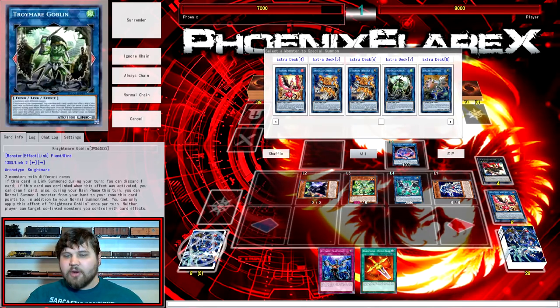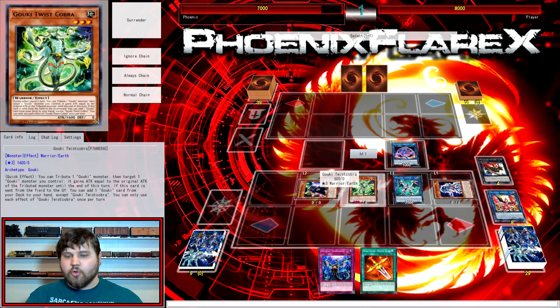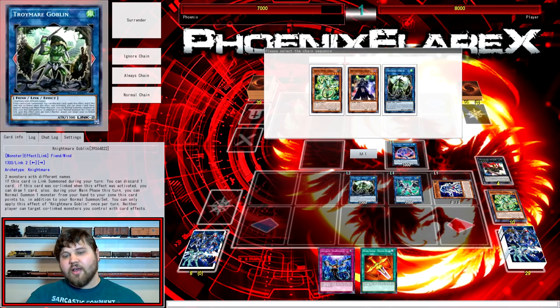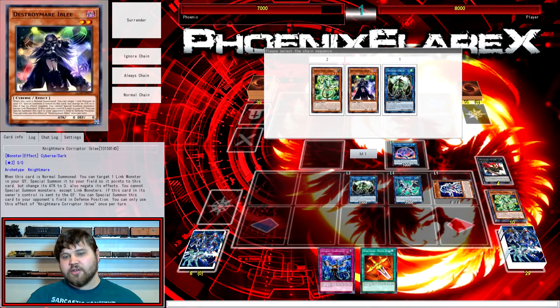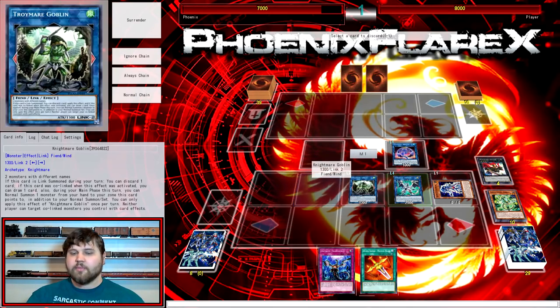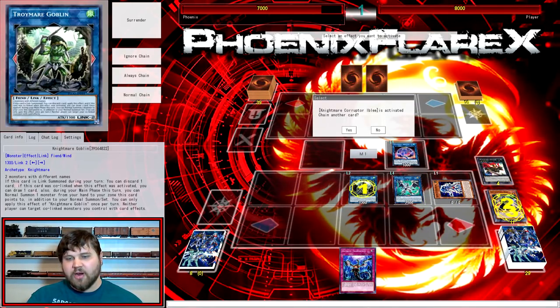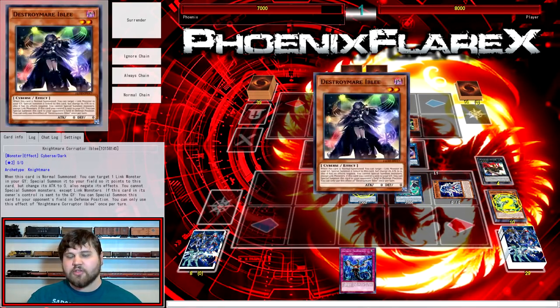From here we're going to go into Nightmare Goblin to yield an additional Normal Summon, using Twist Cobra and Iblee. We're going to activate Iblee's effect, Goblin's effect, and Cobra's effect — making Goblin Chainlink 1, Cobra Chainlink 2, and Iblee Chainlink 3. This is going to discard Phoenix Blade, Cobra's going to give me a search for Bear Hug, and then Iblee is going to be summoned to my opponent's field.